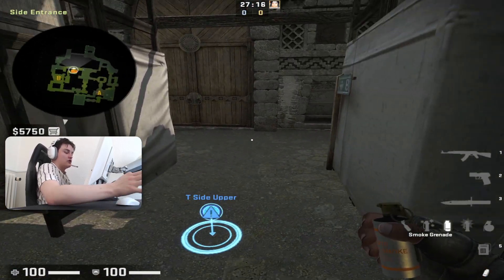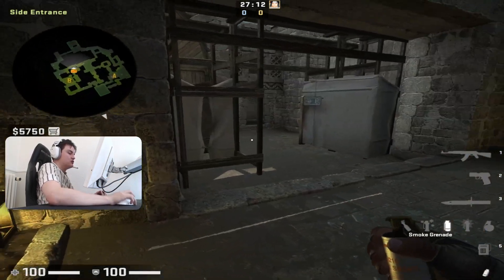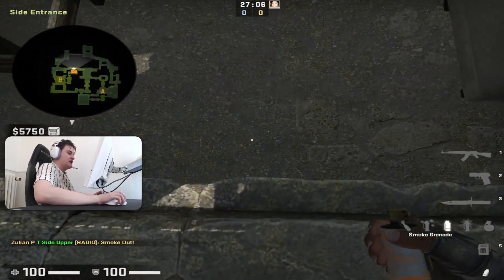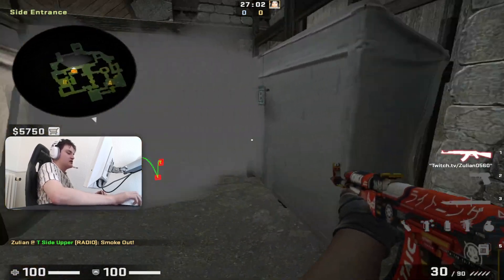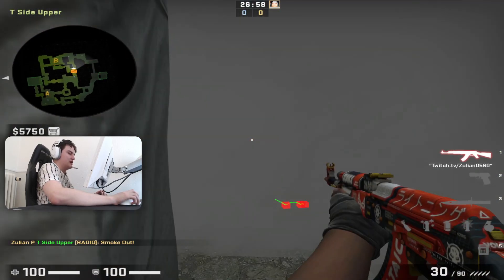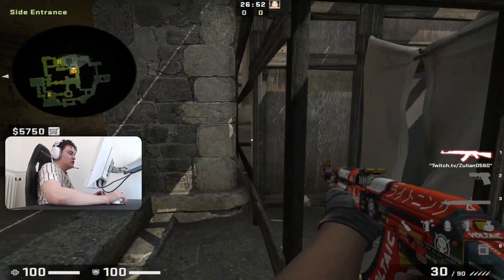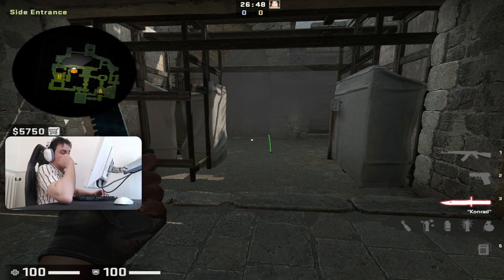When you are smoking, you need to know it beforehand. When you are smoking off cave, do a good smoke like this instead of a smoke like this that is just re-smoking the T smoke. This smoke makes it so the Ts don't have info on whether you're going out heaven or banana — they need to hold both sides of the smokes — and then you can go close to all of these spam positions without getting killed.